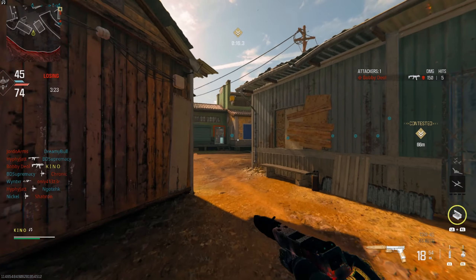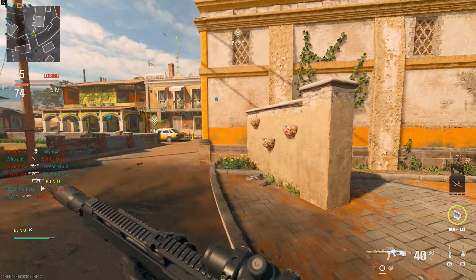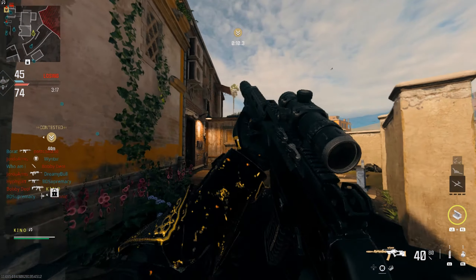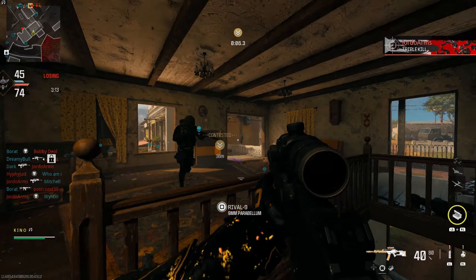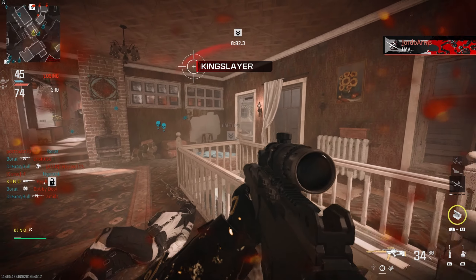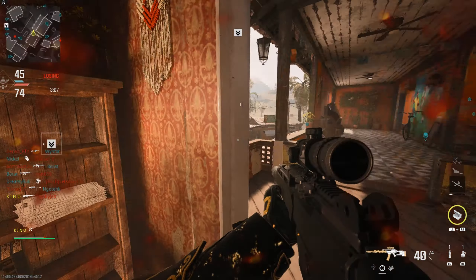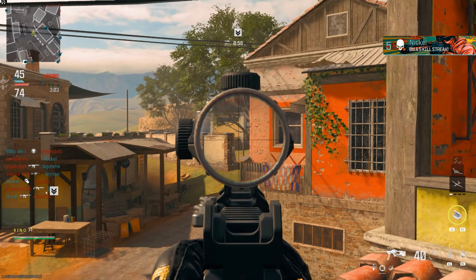Enemies inside the perimeter. Ready to deploy. Hard point relocating, standby. Hard point compromised, secure the area. Enemies inside the perimeter. Hostile UAV in the area. Enemy UAV active. Friendly UAV on station. Hard point relocated. Secure the target area.